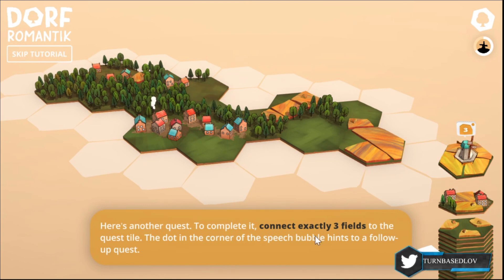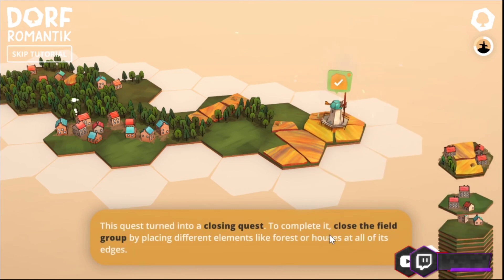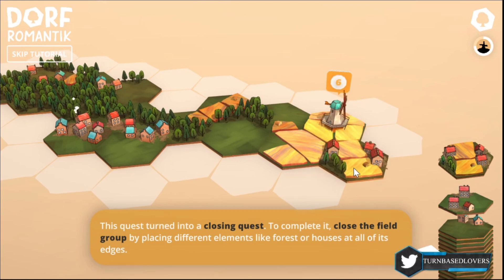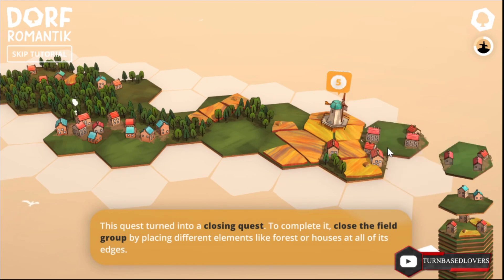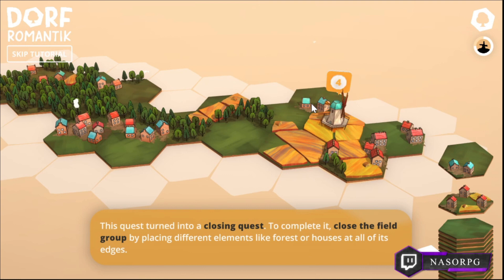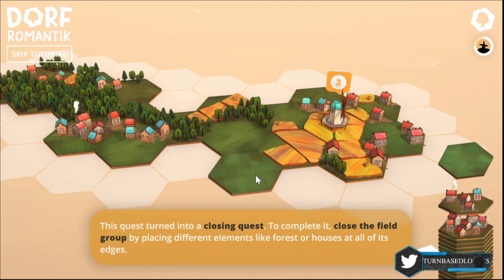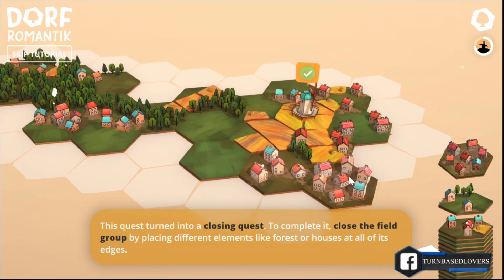Here's another quest. To complete it, connect exactly three fields to the quest tile. The dot in a corner of the speech bubble hints at a follow-up quest. With this I'm good to go. This quest turned into a closing quest. To complete it, close the field group by placing different elements like forests or houses at all of its edges. I only need to close this — some houses all around.